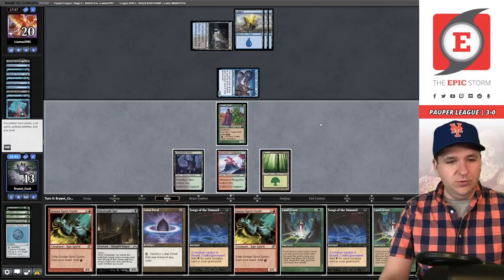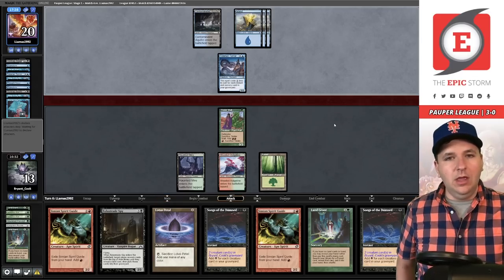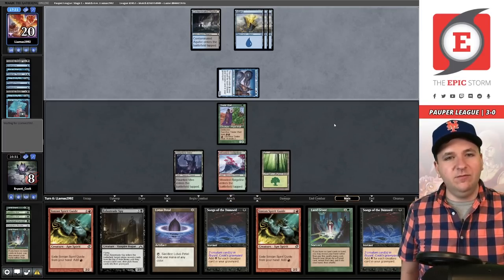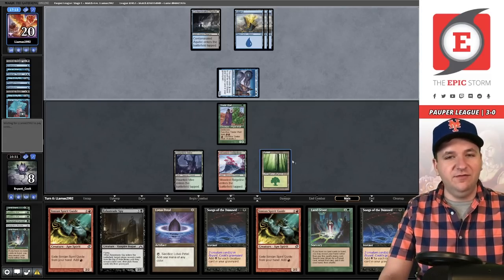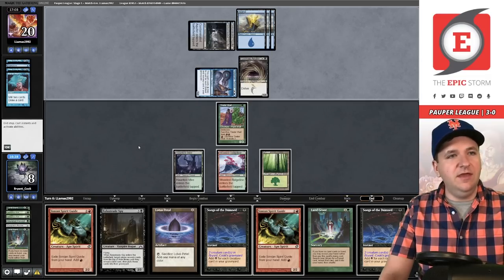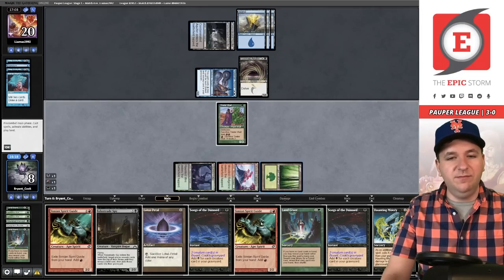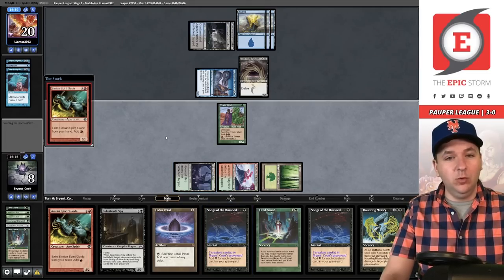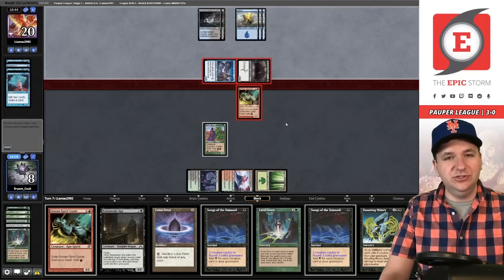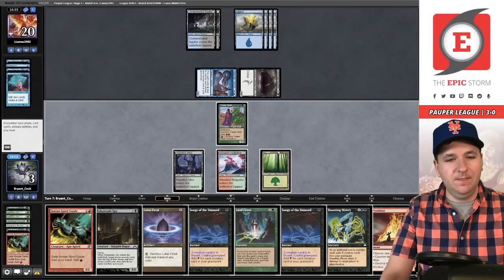They play Aquifer Firebill — three untapped mana. Songs puts Street Wraith on the bottom and we draw. We've passed 25% through and another Spy or Pyroblast would have worked — instead we're rolling low on variance. We go to eight. They play a Gurmag Angler and a tap land, five cards in hand. We draw Haunting Misery. We play out a Simian Spirit Guide — if they counter spell it we could go for a win, but they don't. We block the Angler and go to three. They have five cards and aren't casting Deep Analysis — we're probably dead.